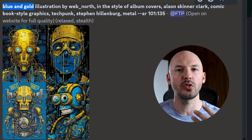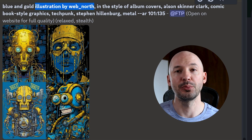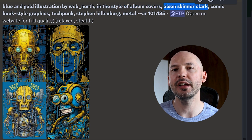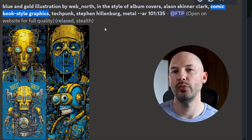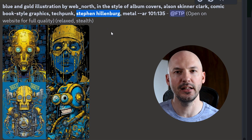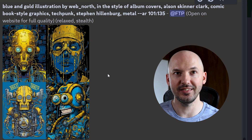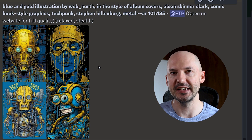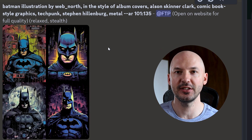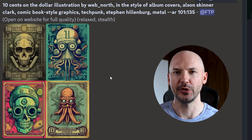I actually have two prompts to show you today. Here's the second one. You can start it off the same with some random colors or a subject of your choice, but here's the prompt: illustration by web_North, in the style of album covers, followed by Olsen Skinner Clark. Then we put comic book style graphics, tech punk, Steven or Stefan Hillenberg, and end it with metal. And we get these — they're so beautiful, so intricate. I think tech punk really adds a lot to these pictures. Here's what Batman might look like. Here's 10 cents on the dollar — super, super unique.